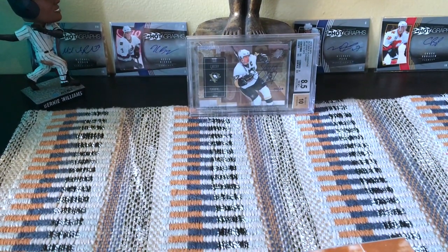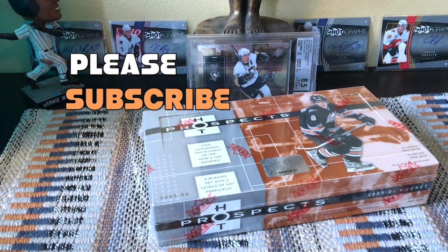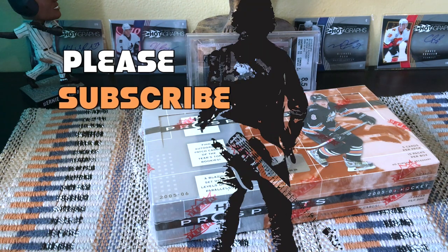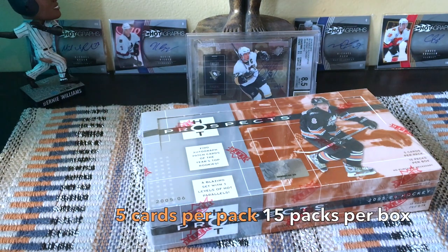Hey guys, it's FullKites here, live and direct from Brooklyn, New York. Still a bit hoarse because of my cold, but in front of me today I have a box of 2005-2006 Upper Deck Flare Hot Prospects, which would be a product that a boss gets. Check this puppy out — five cards per pack, 15 packs per box.